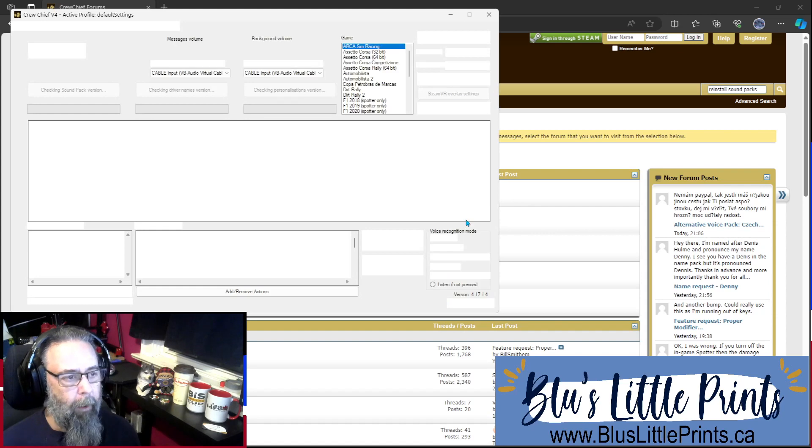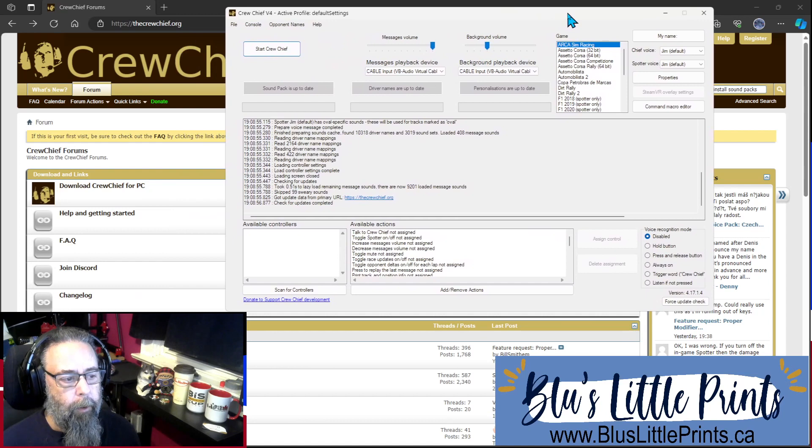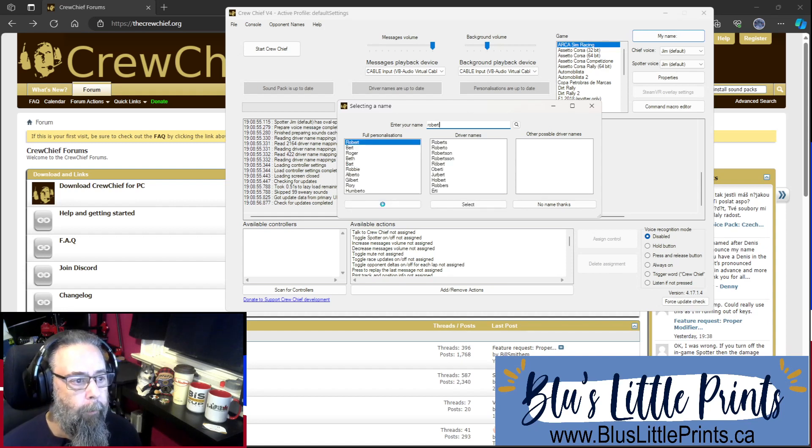Just click OK and allow Crew Chief to relaunch. Now that we've got Crew Chief relaunched, you can see those are now grayed out — we have everything downloaded. If I go to my name, I can type 'Robert' and search, and you can see it has personalizations for Robert. I can click on Robert and test what it sounds like — that's Jim, that is my Crew Chief. So I'm going to select that as my name.